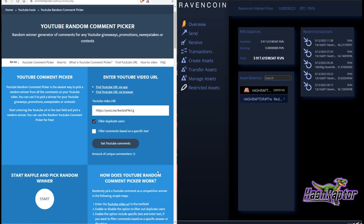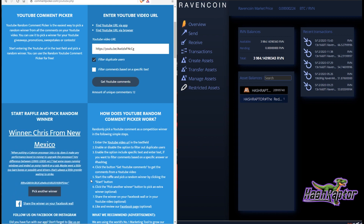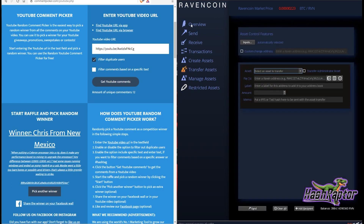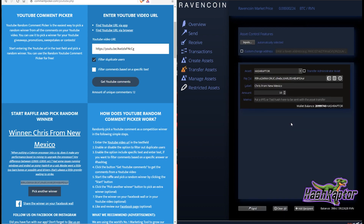Alright, fun part — we're doing a quick giveaway for the stapler and a few tokens. And the winner is Chris from New Mexico, who has his Raven address in the comments. Chris, I'll be sending you the red stapler as an asset. You'll also be getting 10 Hash Raptor tokens. I'm out of Savage tokens, but the red stapler and 10 Hash Raptor tokens are on their way!